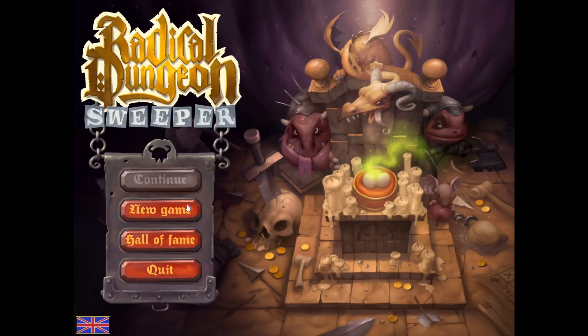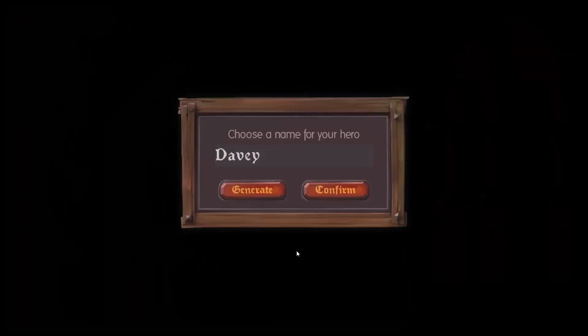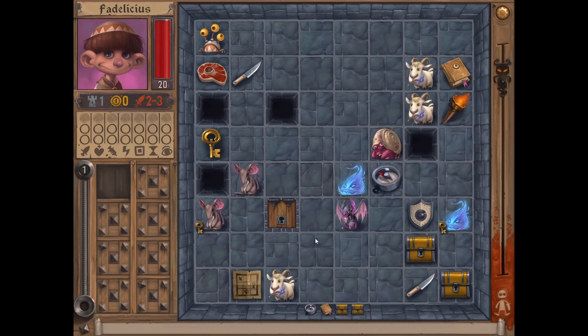Hello everyone, let's start a new game. This goes the squares around and a hidden monster. To mark him you gain plus two damage when you hit a marked monster, and shuffle. Here we go.